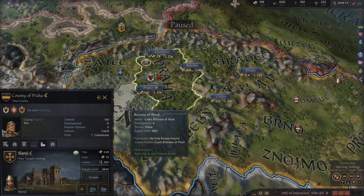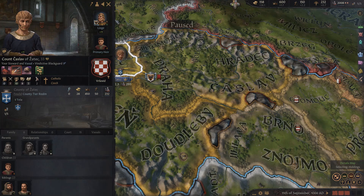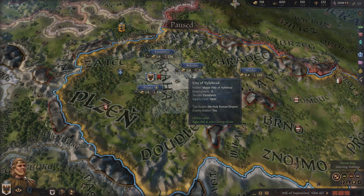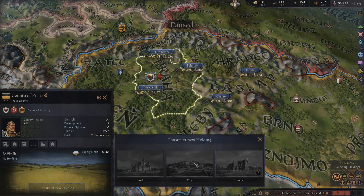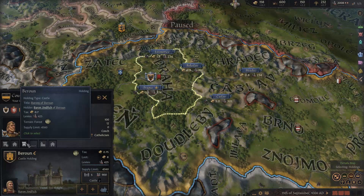The holder of the county title actually receives the holding, so if I go and build something here in the county of Zatek, constructing a new holding would go to the holder of that county — Count Jaslav of Zatek. All holdings are constructed at level one and can be upgraded to level four, except tribe holdings which go up to level two. Constructing or upgrading takes five years and costs gold — a new castle, city, or temple costs 400 gold.